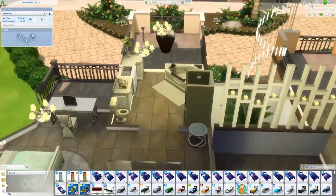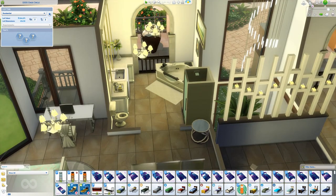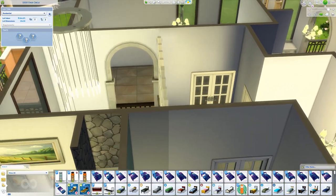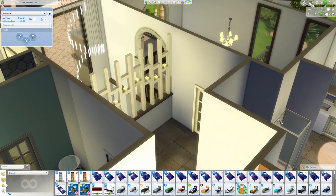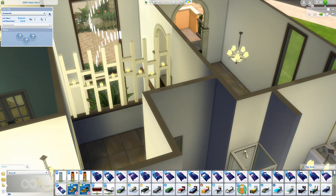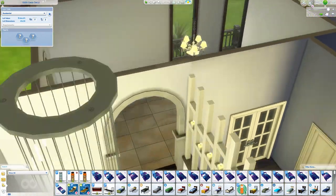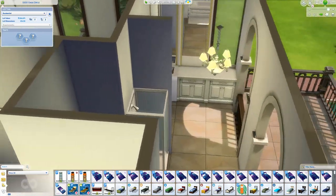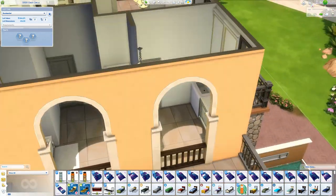By the time I got to the upstairs — this is of course the bathroom again with the open window and a little hallway. This was probably my favorite part because I thought this was kind of cool with the big chandelier. This is the second bedroom; obviously it's empty. I didn't even try to furnish that, and a very barren bathroom — there's nothing to this bathroom.